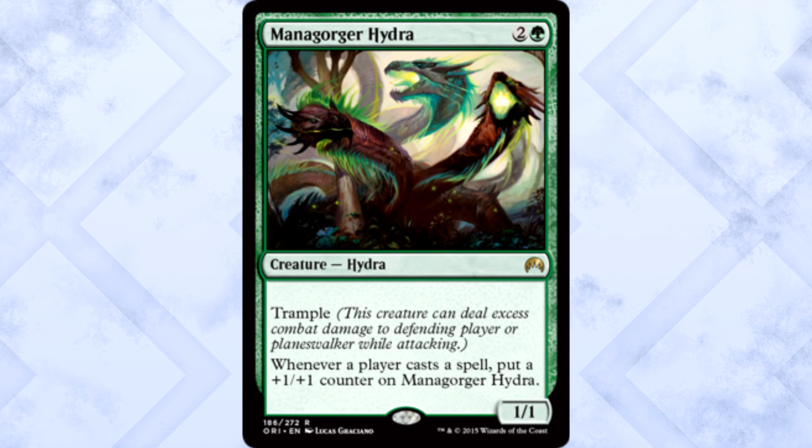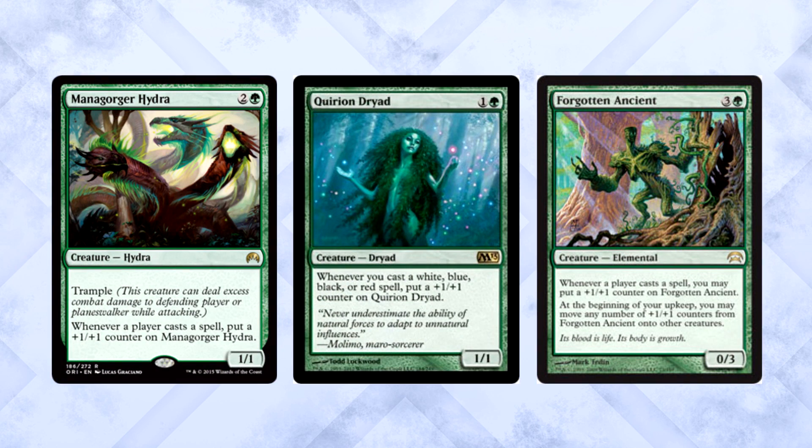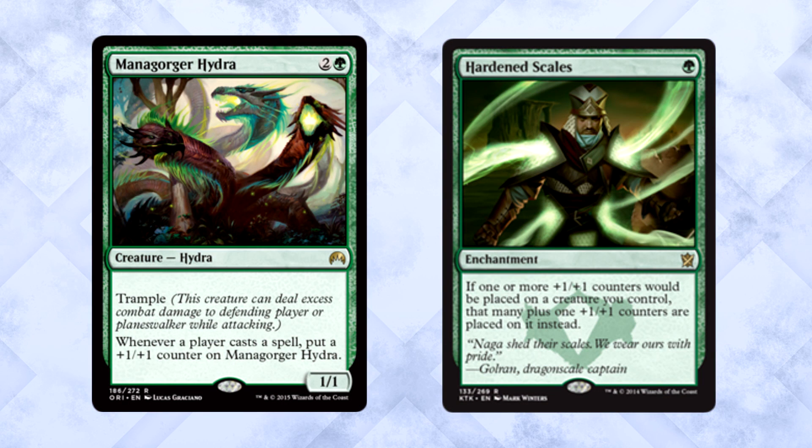Managorger Hydra is 3 mana for a 1/1 Hydra with Trample. Whenever a player casts a spell, put a +1/+1 counter on the Hydra. Isn't this just a straight upgrade to Quirion Dryad? It doesn't have the reach that Forgotten Ancient has, but it's still pretty sweet. If this card has the impact the Ancient did, you should expect to see a bunch of counter decks pop up. The Ancient could move counters, but Outlast is a thing and this Hydra loves counters. It's reasonably costed, and it does die to removal — but if they use removal on this instead of your Siege Rhino, Wingmate Roc, Tasigur, or anything else, seems alright to me. It's a bombing limited card beyond reason, and I can't get the idea of this plus Hardened Scales out of my head — it's just so hilariously good.